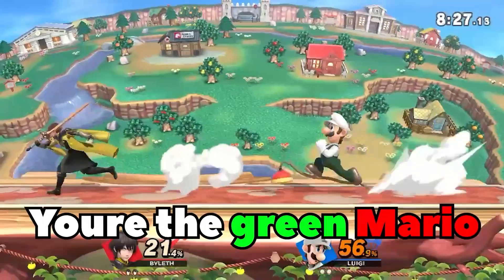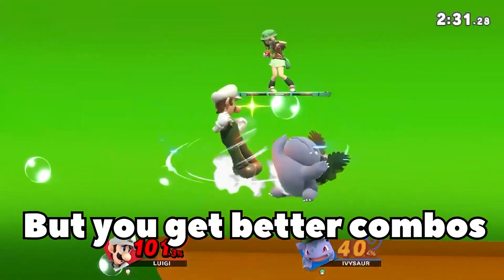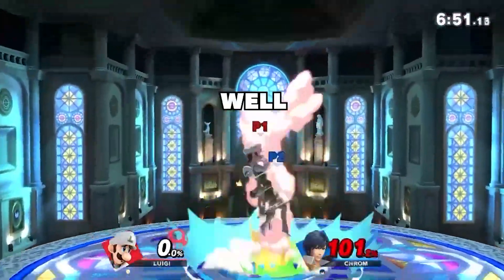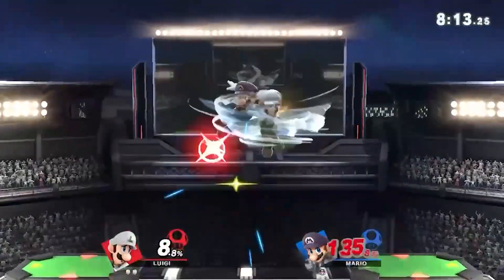How to play Luigi in 30 seconds or less. You're the green Mario that's just silly, but you get better combos, and you even get a zero to death. Fire in the hole! But you're probably wondering if you can kill with Luigi — well, surely you can. Did I mention you have a broken tornado move?